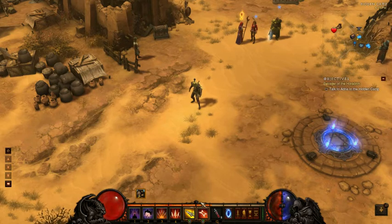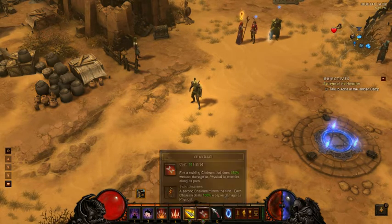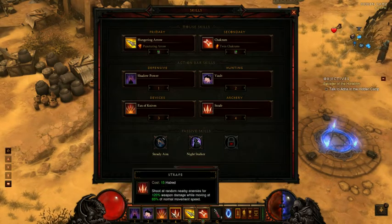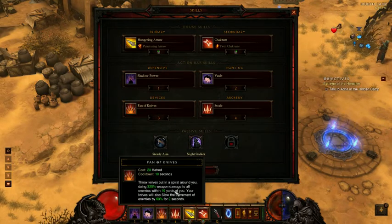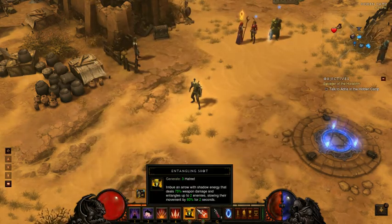Once you start the game you'll notice that your abilities are all locked to their specific locations. Holding shift and dragging does nothing — they're locked completely and you're only allowed to have one ability from each category on these slots. So you can choose one and that's it; you can't have anything else on your bar from one category.